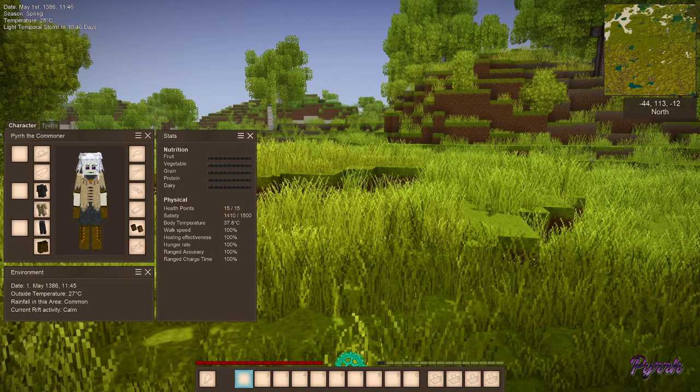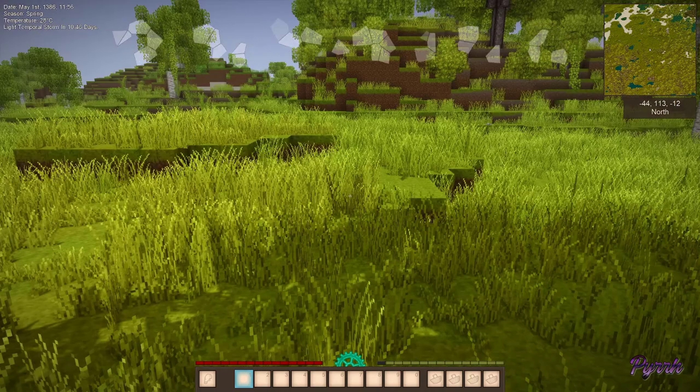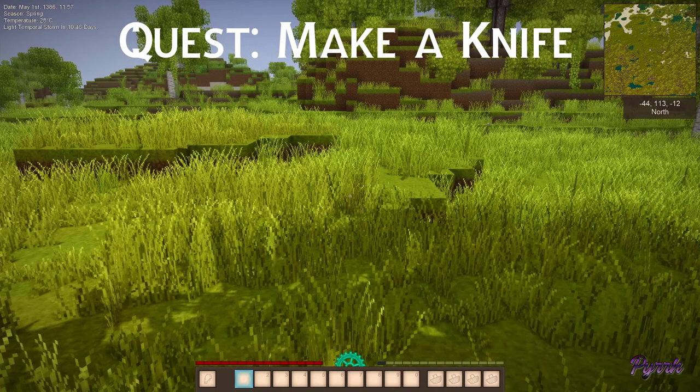The very first things that we need to do in a new world is take care of our inventory, and the first step is making a knife. So today we're going to learn how to knap.